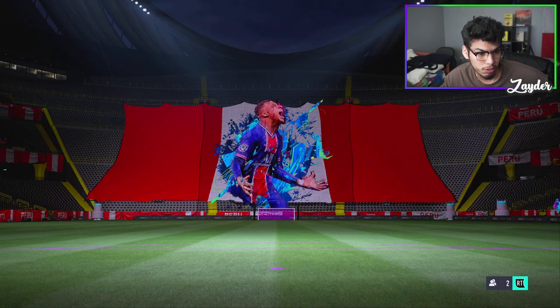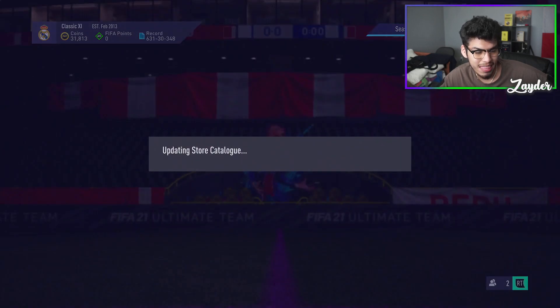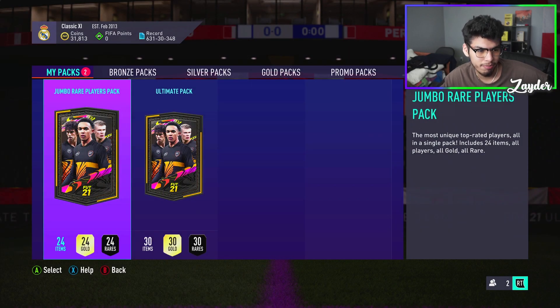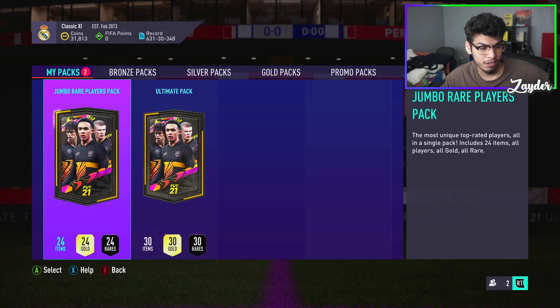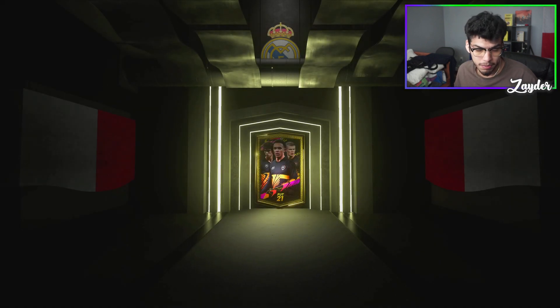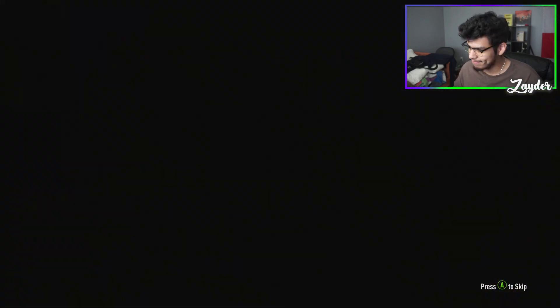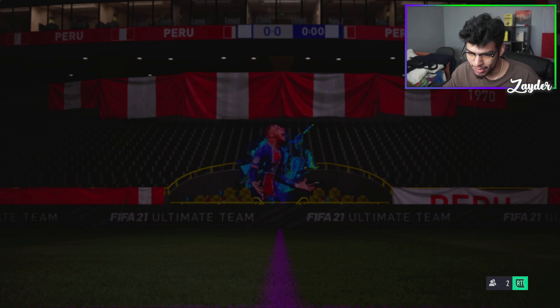We have a left back — Zanetti as well, which is pretty cool to see. We have another left back icon, which we don't really have that many options for, so having another left back is very very useful. But we have a 100k pack and a 125k pack, and we're gonna start off with the 100k pack. Here we go. EA Sports — I waited, I waited. Is it gonna be worth it?